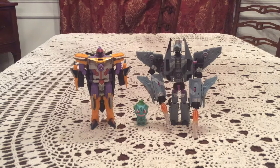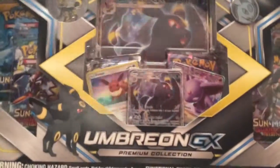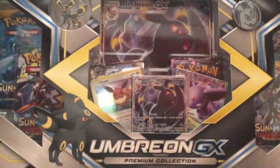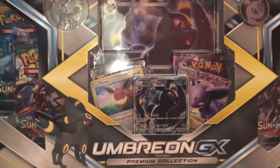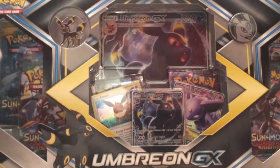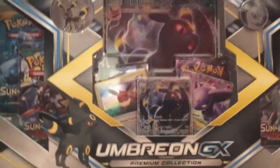How's it going everybody, this is Gotta Transform Em All. I am finally bringing you guys the final premium collection box that has come out recently. It is the Umbreon GX Premium Collection Box, number five of the five newest ones they've released, the others being Decidueye, Incineroar, Primarina, and Espeon.